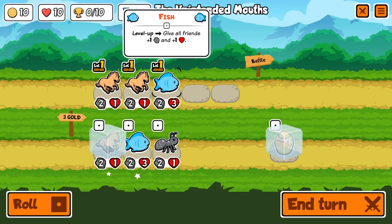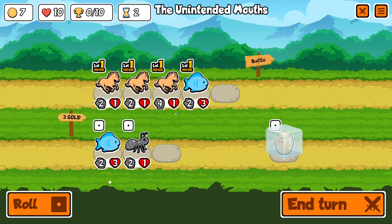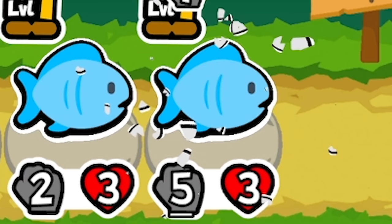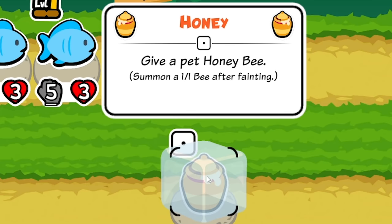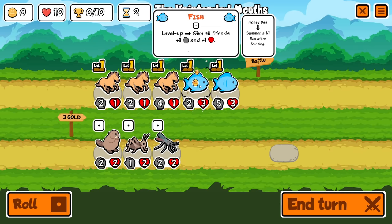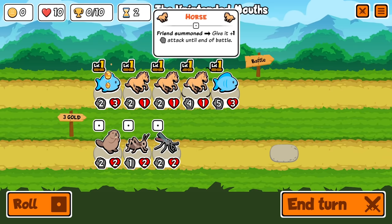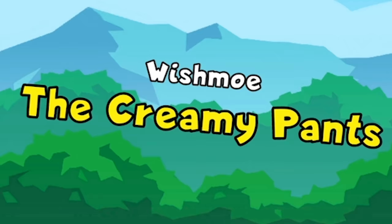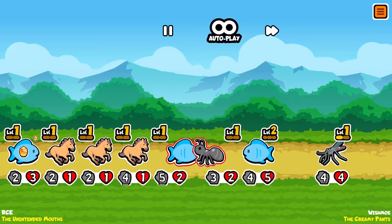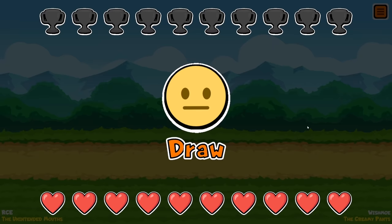I'm going to add another horse — he's been given four attack, which is pretty awesome. Adding the fish makes him five. I'm going to roll once more — nothing there I want really, so I might just add the honey to one of the fish and put the fish at the back. I'm not too confident about this build — the horses might get shafted, they're pretty weak. We're against the Creamy Pants — I tried to avoid it and I've been demonetized. Come on, horses! That is a strong mosquito, but the bee saved us. Another draw — we're still undefeated. Perhaps a flawless run? Probably not.